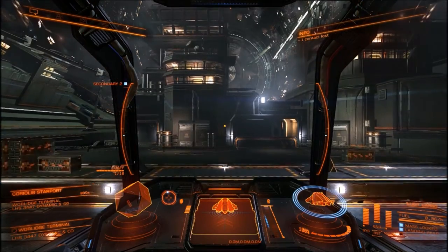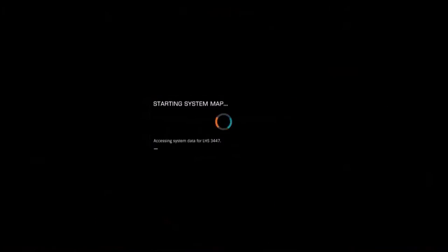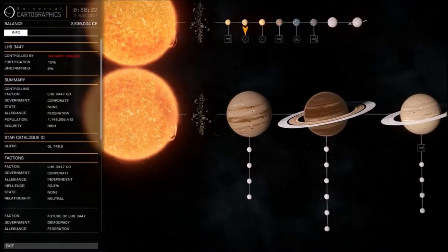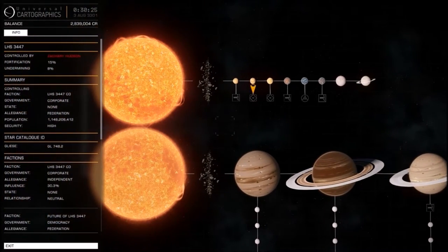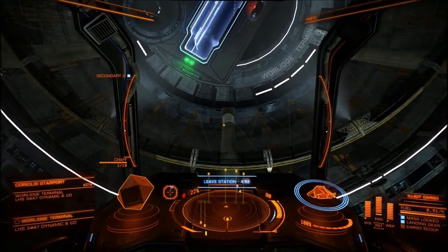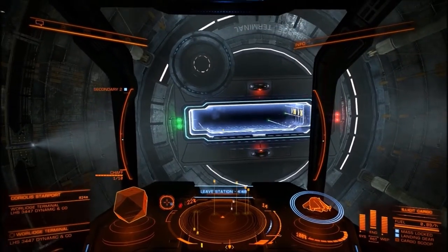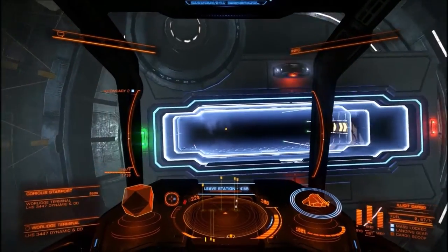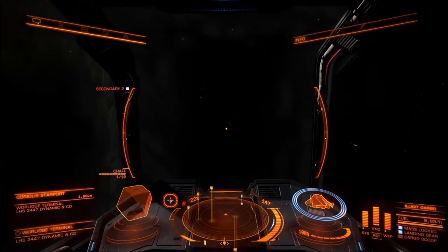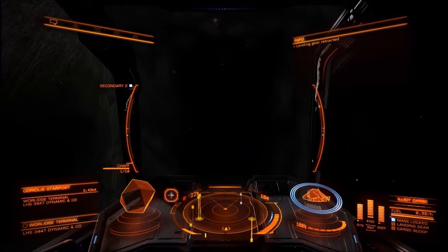So what we're going to do is we're going to launch. I'm going to go do this bulletin board mission that I have with this illicit cargo, and I'm going to show you guys how to successfully get in without being scared and without obtaining a fine, which is never fun.